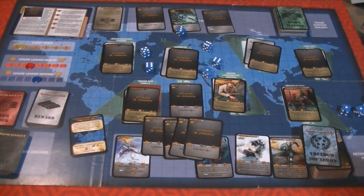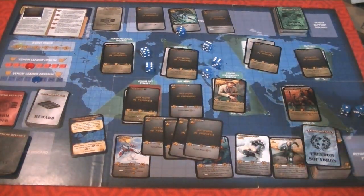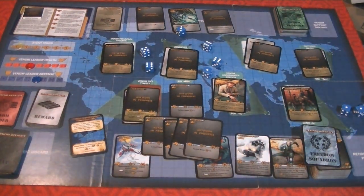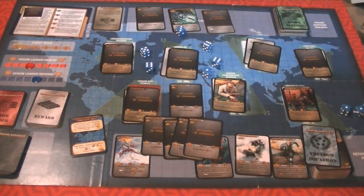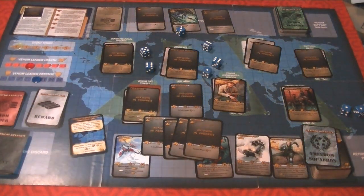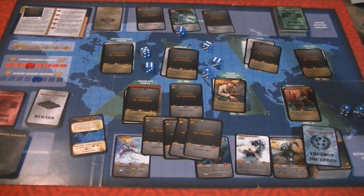We discard the cards from our hand, draw the next five cards, and then the next player takes their turn. We just keep going around each turn, building up your deck and your powers, slowly trying to fight against the evil that is Venom as they're trying to take over the world. Hopefully you'll satisfy the mission requirements for the win before Venom satisfies their requirements and defeats you.